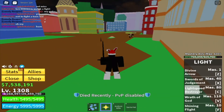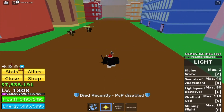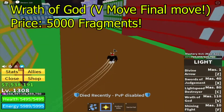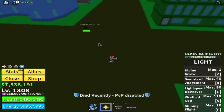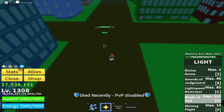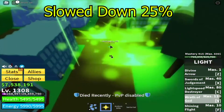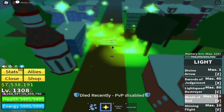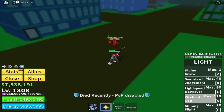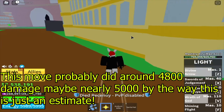Now the last move I just awakened today is called Wrath of God. To awaken this move it's going to cost you 5,000 fragments. I've only used this move once, so let's see how it looks. Wow — it did like half of his HP, probably like 5,000 damage.